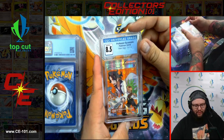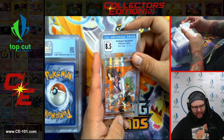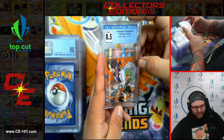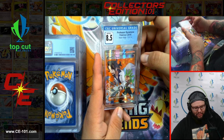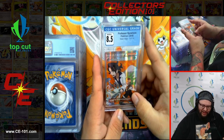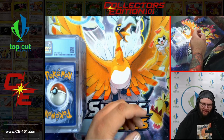Coming up next, Professor Sycamore from Steam Siege, coming in at 8.5. Just like myself a second ago, Professor Sycamore seems pretty frazzled — Chespin hanging on from behind, obviously causing some torment to this poor professor. I think Chespin came up and surprised him with a hug from behind, and the poor professor just was not ready and dropped all of his paperwork.